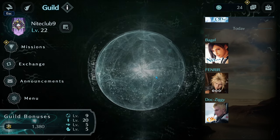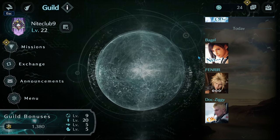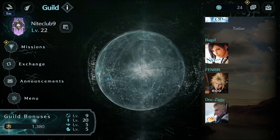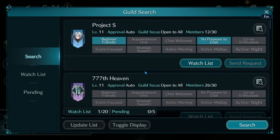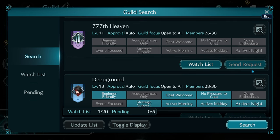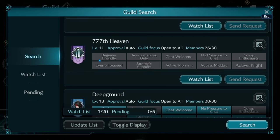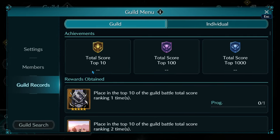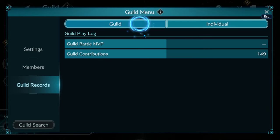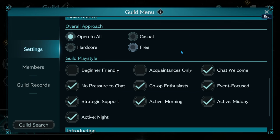So let's go over the features. When you make a guild it costs about 100 blue crystals, or you can join another. To join another, you can search through the list — I can't show that as I'm already in one — but we can show roughly what other guilds look like through the guild search. You send a request to those you want to join, and this lets you see what type of guild you can join.